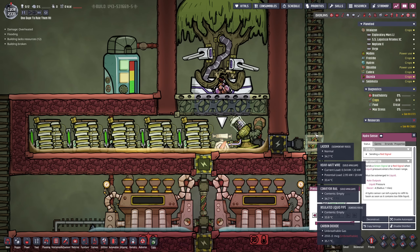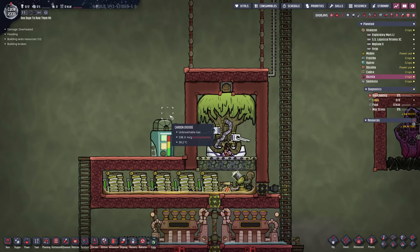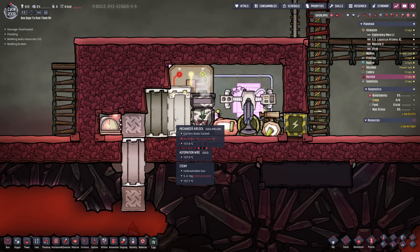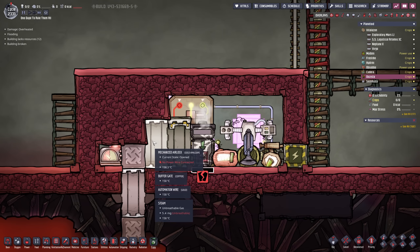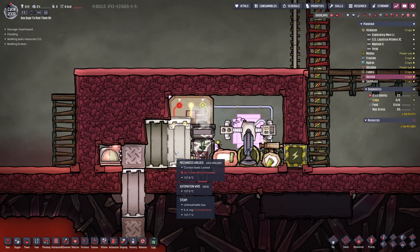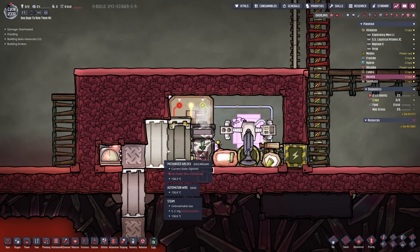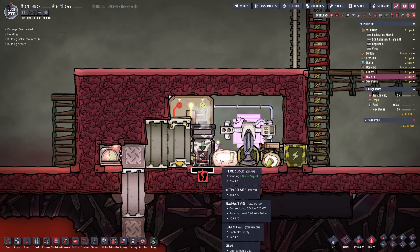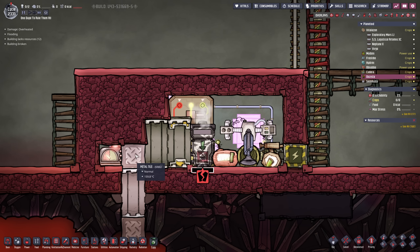Another thing we have to solve in today's episode is not only the food production but this room actually failed, and it's just because of these mechanized airlocks. I bet if I used steel it wouldn't be that much of a problem. The problem is the heat transfer rate with gold amalgam isn't great and therefore it takes a really long time until this sensor detects the heat. By the time this sensor is heated up and sending the signal, the metal tile is already heated up to the maximum and then just keeps on emitting heat like crazy.